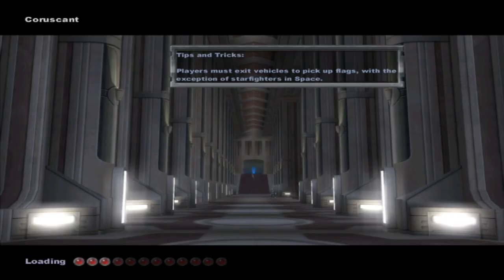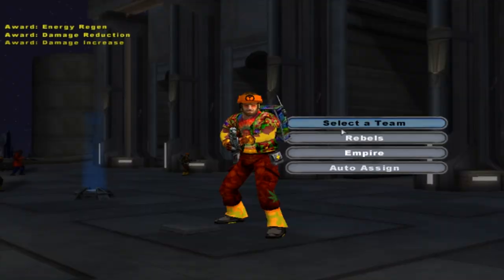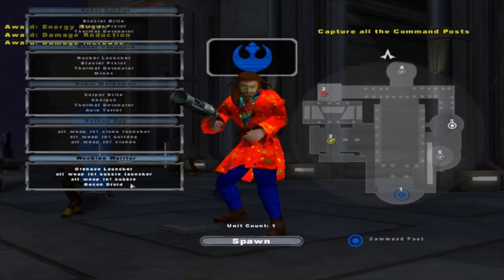Welcome back everybody to a new game mode by Rayman called Rumble Conquest, which adds in the CIS, Republic, Empire, and Rebels all on the same map. And we're using Pepperland sides if you haven't already guessed.